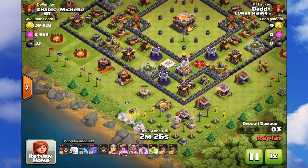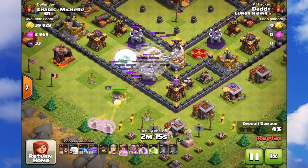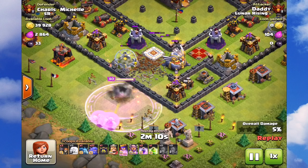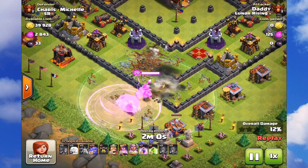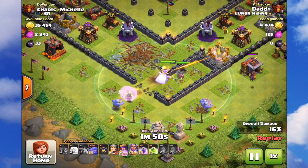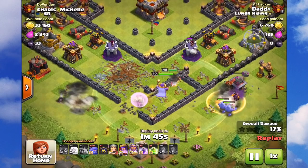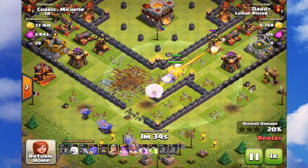Check this out — a big moat base right at the middle. I do mess up a lot of things in this attack. Getting the queen walk done — I'm thinking I can take out some of the health from the eagle artillery, which I really didn't need to do. My wall breakers survived — now those big moat bases are designed so you can end up on 80% with only one star, and they're clever. The GW is giving extra protection to the queen, I've got the healers on the queen and GW, but getting those bowlers into the core is just a nightmare.